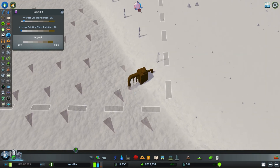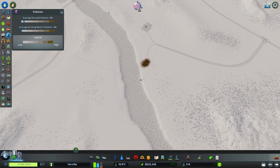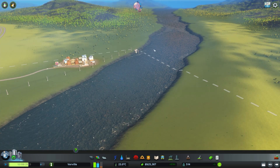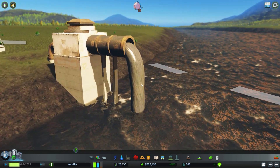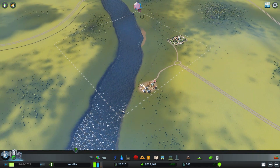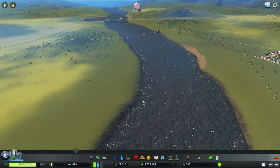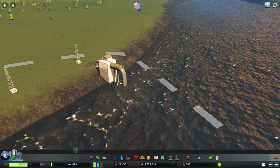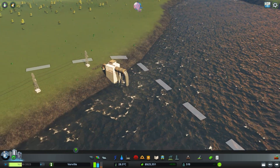The more buildings you have and the bigger your city gets, the worse this problem becomes. Now with a map like this where it's one continuous river, it's not really a problem - there's no ocean that way, so technically you could just let this pollute the river and it won't have any negative impact. But of course many people don't want to do that. Also, if you have a map where it drains out to an ocean, as soon as that pollution hits the ocean it's just going to stand still and sit there as a brown muck that looks horrible - so it's something to consider.